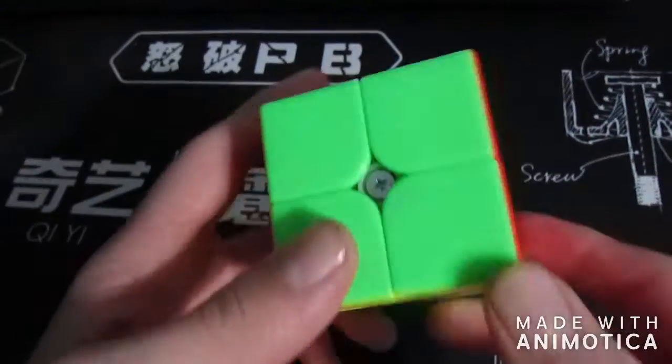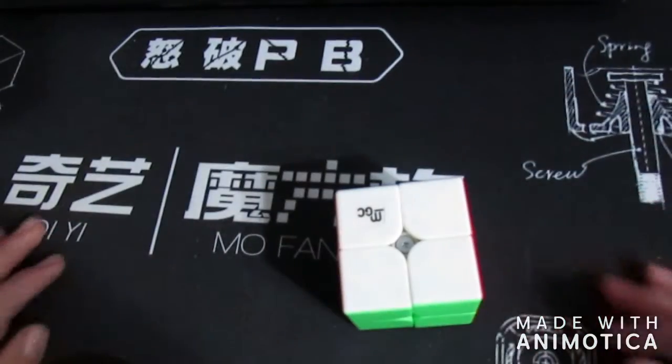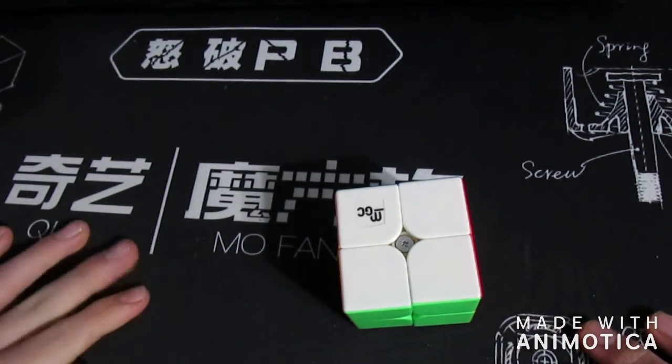Let's start with 2x2. For 2x2, I'm using my YJMGC, and I'm expecting a sub 3.8 average and sub 3 single.